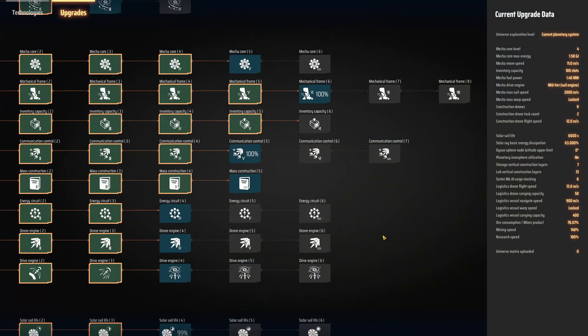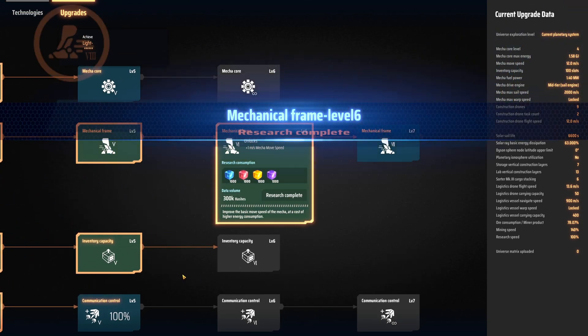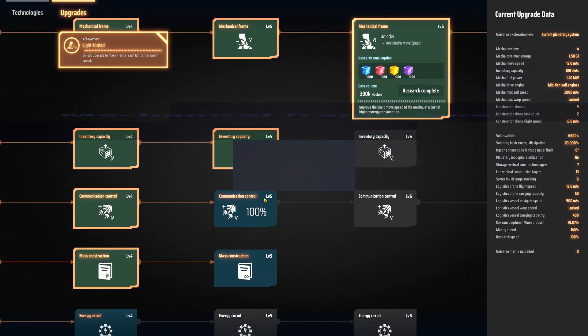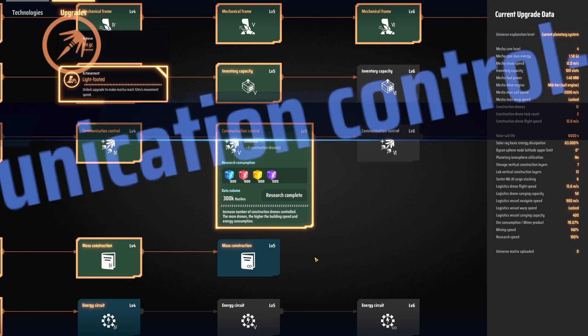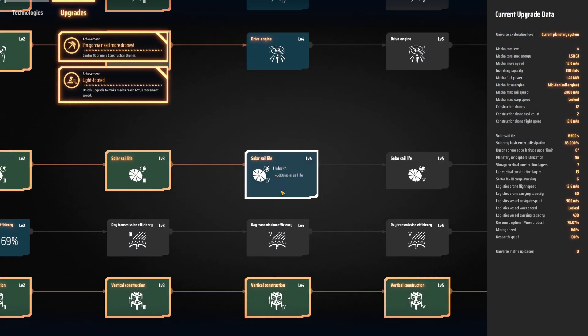With Information Matrixes in full production, we can unlock three more achievements from researching alone. They are: Mechanical Frame 6, Communication Control Level 5, and Solar Sail Level 4.